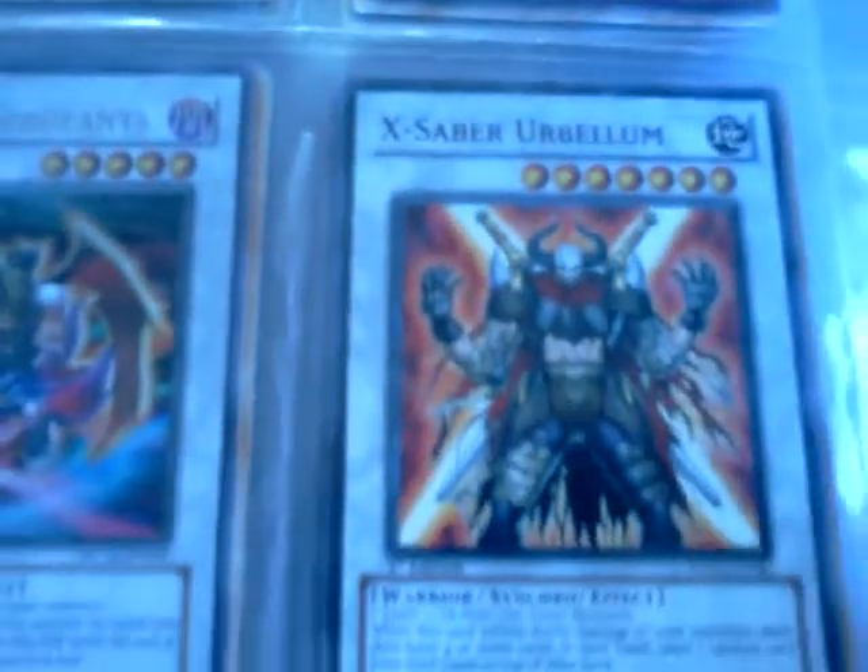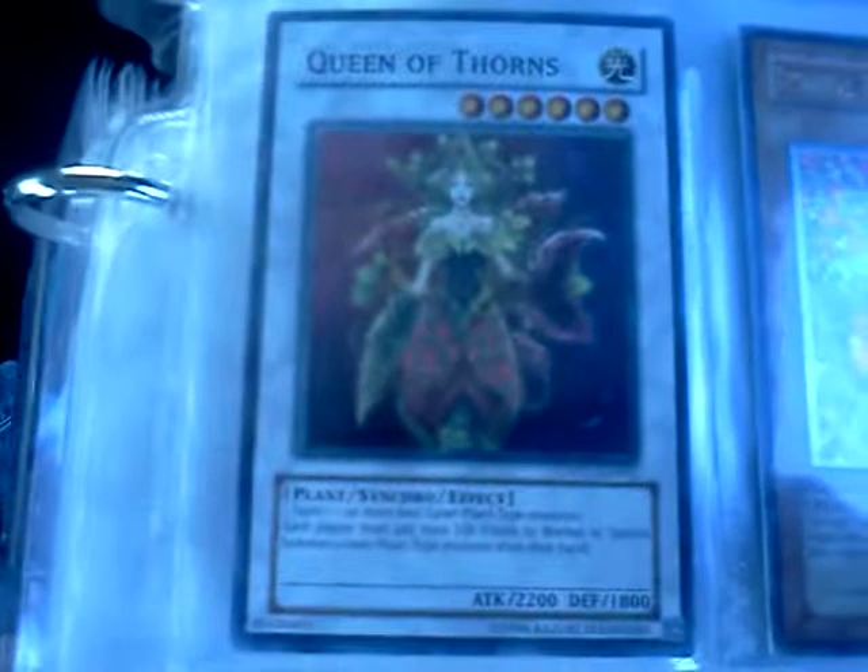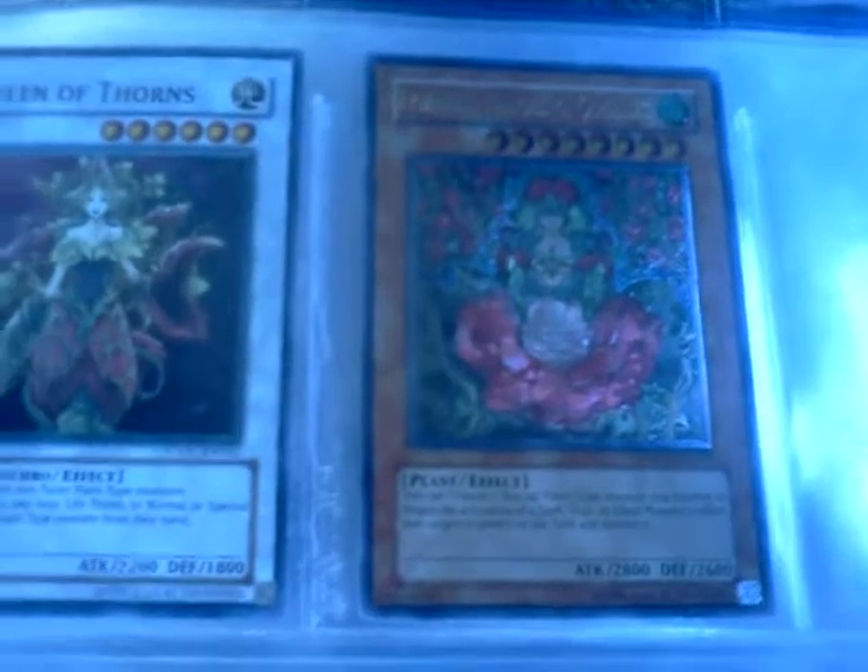Red-Eyes Zombie Dragon — that's a common. I also have Queen of Thorns here for $4 and Titanial for $30. I just really want to get rid of that, so if you guys want the Titanial or the Queen of Thorns, PM me about that.